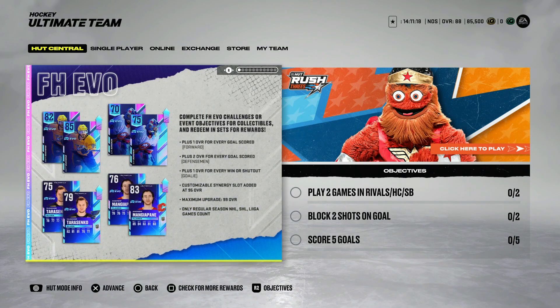Let's start first with how it works for anyone that's new to the game. This is one of my favorite events, if not the most favorite. For every goal that a forward scores in the NHL or the European leagues, depending on the player, they will go up plus one overall. Now, you need to remember that their speed only goes up by 0.5.